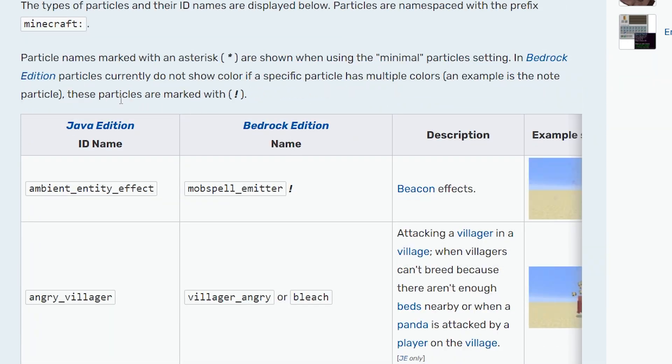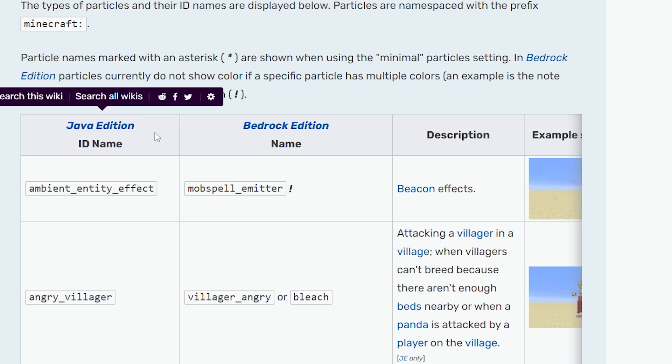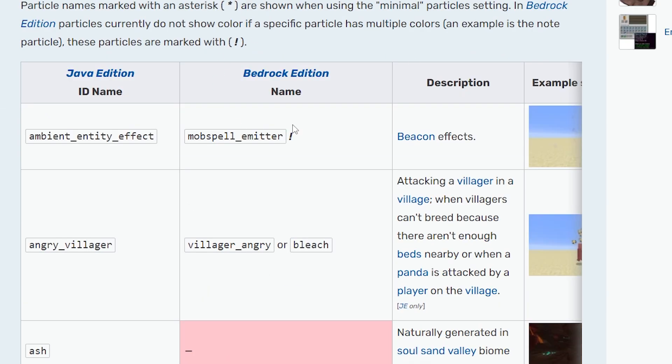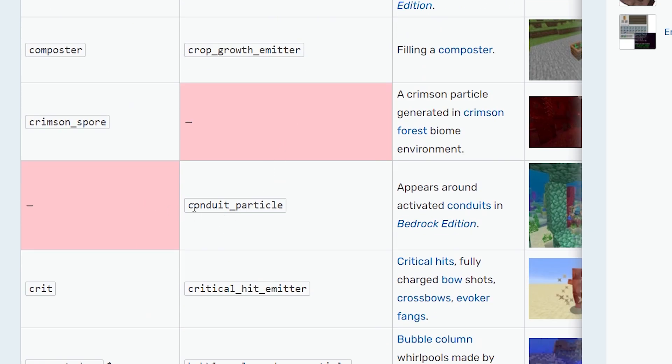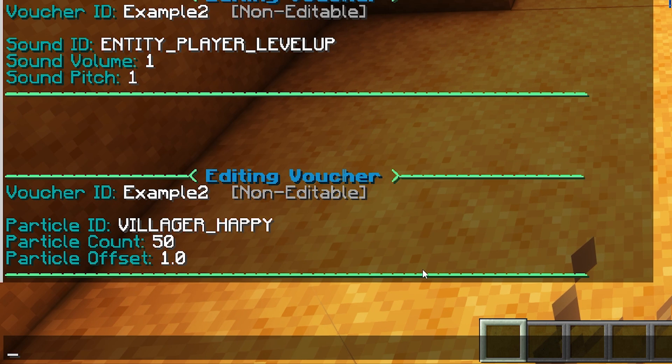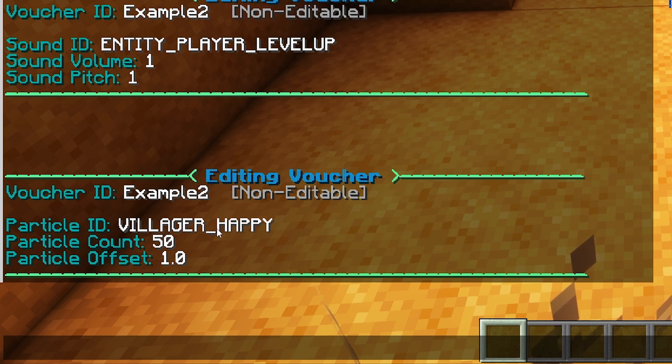Good to know: the left column is for Java Edition, which is the edition this plugin is for, and everything on the right is for Bedrock. So some particles, like the conduit particles, will not work on Java because they just don't exist. Just replace the particle ID with any particle ID you want to change the particles.